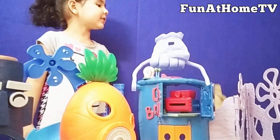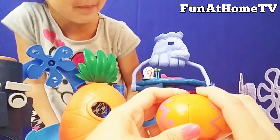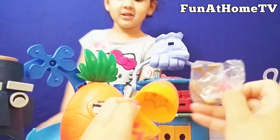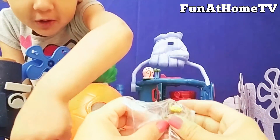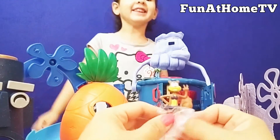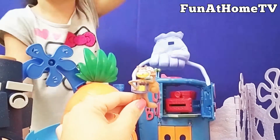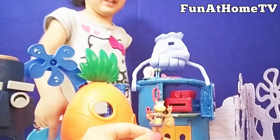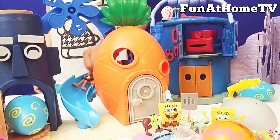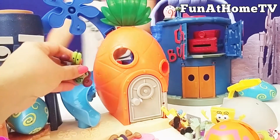The scary hand is giving us another surprise egg. Thank you. Let's open this nice orange one. There's a green one and a blue one over here too. Who is there, Natalia? Sandy! This is Sandy. Look at Sandy. Let me see if Sandy goes on the slide. Now Sandy goes on the slide. Whee! And then it's the Krusty Krab's turn.